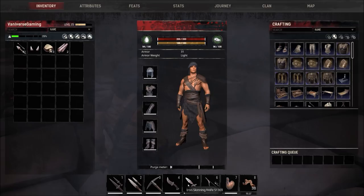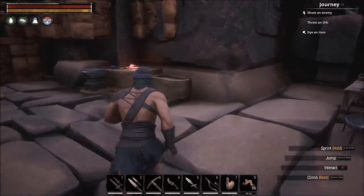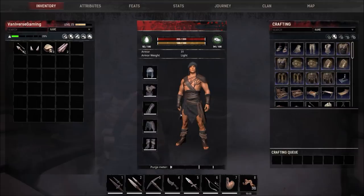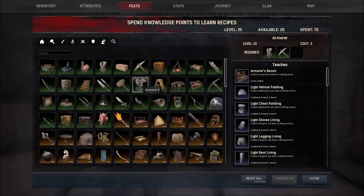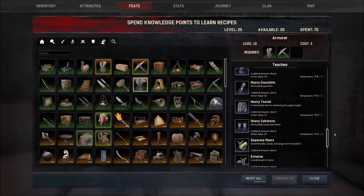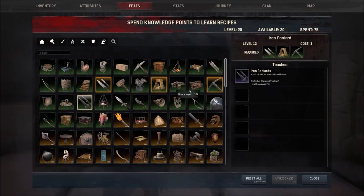I've got an iron pick, skinny knife, iron pike, and a Hyrkanian bow that I took from one of the thralls I broke. The bow is made on the carpenter bench, and your pick, daggers, pike, and skinny knife are all made on the blacksmith bench. I also upgraded to light armor, which is made using your armor bench. These are all unlocked under feats — when you unlock armor it gives you the bench, and then you can make light, medium, or heavy armor.